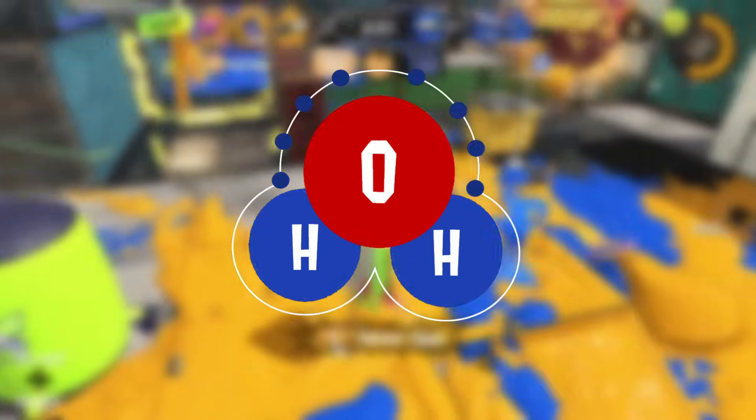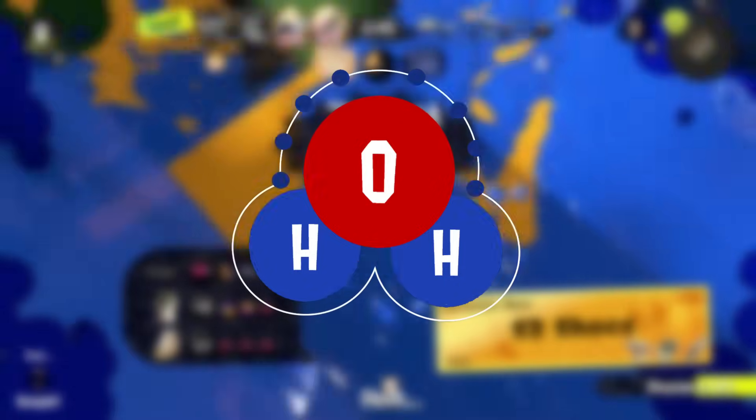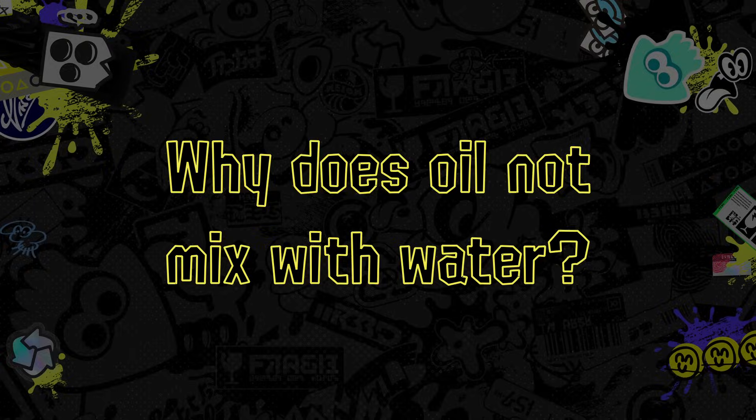What's interesting about water's covalent bond is that the sharing of electrons isn't evenly distributed — the oxygen atom sort of hoards the electrons, which causes oxygen to be slightly negatively charged, and the hydrogens slightly positively charged. This uneven distribution of charges makes water a polar molecule. Oils, on the other hand, are non-polar. So why does oil not mix with water? Polar molecules like water and Minute Maid attract one another because opposite charges attract. Non-polar molecules are ignored by polar molecules because they don't have charges, so they kind of just do their own thing when mixed with polar molecules.